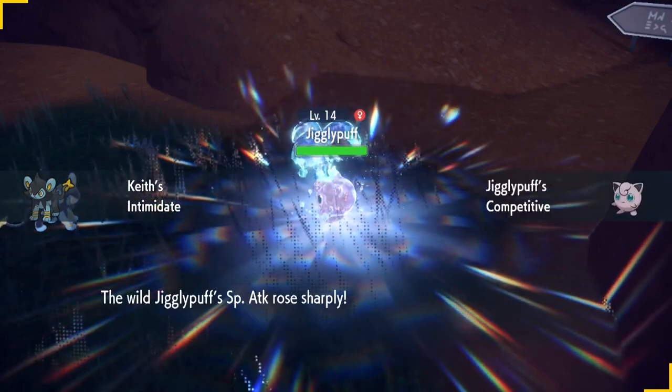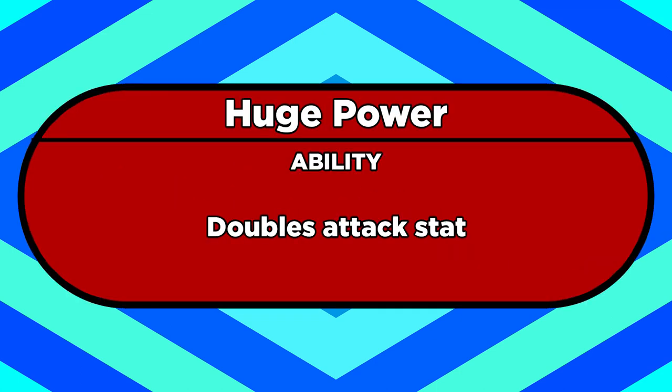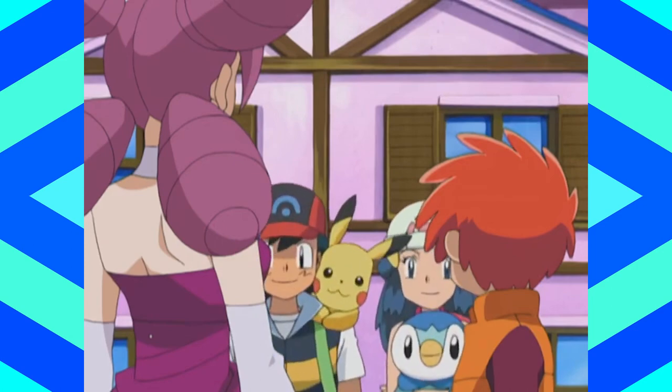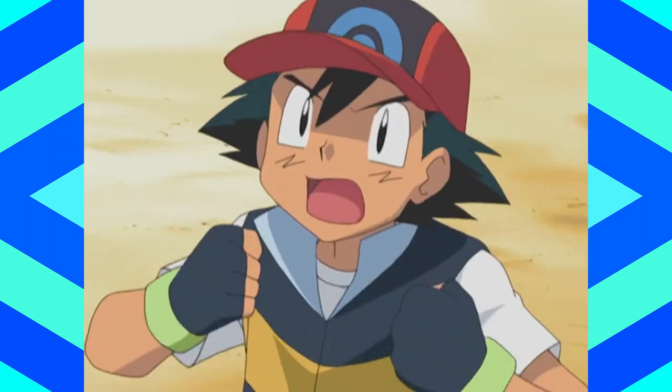They make your Pokemon objectively better off than if they didn't have them. Flash Fire gives you an immunity and a boost to your fire moves, Huge Power doubles your attack stat, and Static, Poison Point, and Flame Body can passively spread status conditions to your opponents. But not all abilities are like that, so today I wanted to talk about some double-edged sword abilities — ones that benefit you in some way, but also have some sort of drawback.